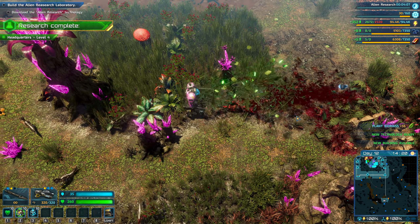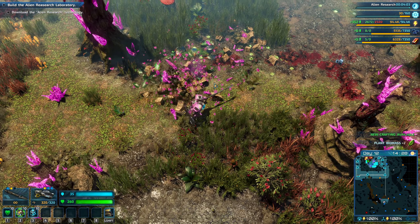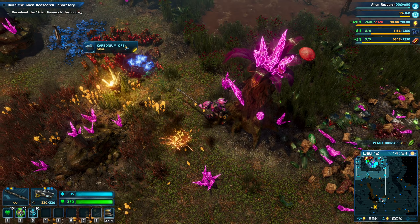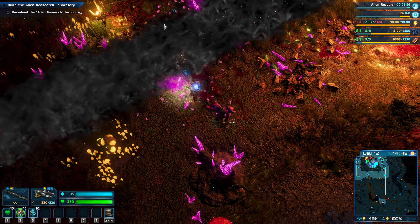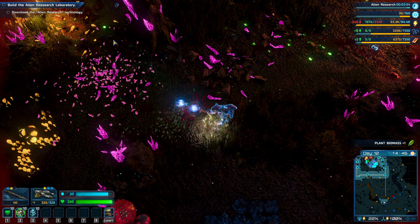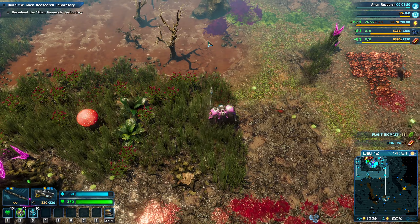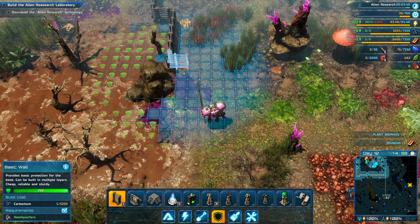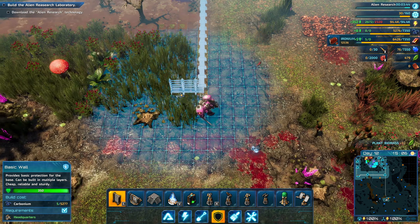New buildings are available for construction. New blueprints are available for crafting. Where are these enemies coming from? I feel like we absolutely cleared a lot of this out. That's okay though — we're going to continue our line.